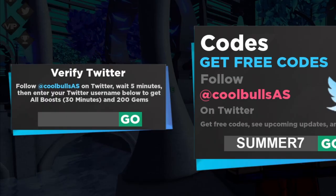Now the next code — the secret code I wanted to give away — is actually the Twitter code. What you have to do is go over to twitter.com and follow @coolbullsas. You can see the directions on screen. Follow that Twitter account, wait five minutes, then enter your Twitter username in the box and press go. It's supposed to give you 200 free gems and a boost for 30 minutes.